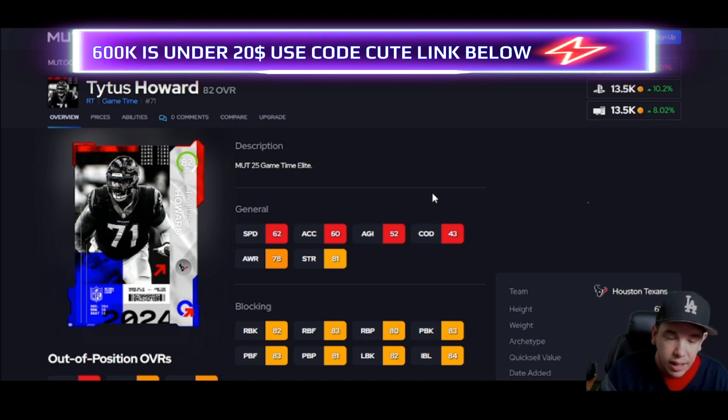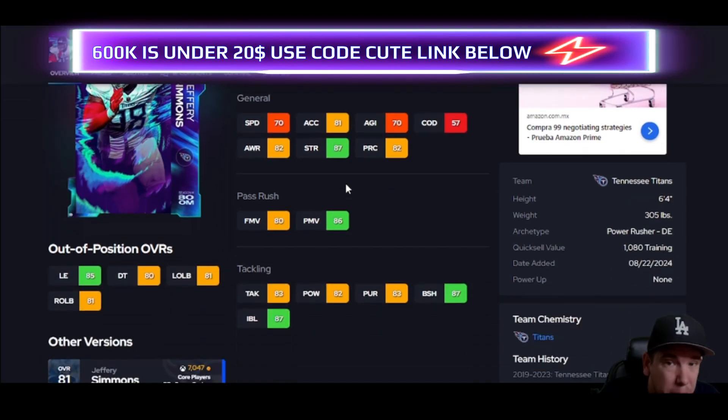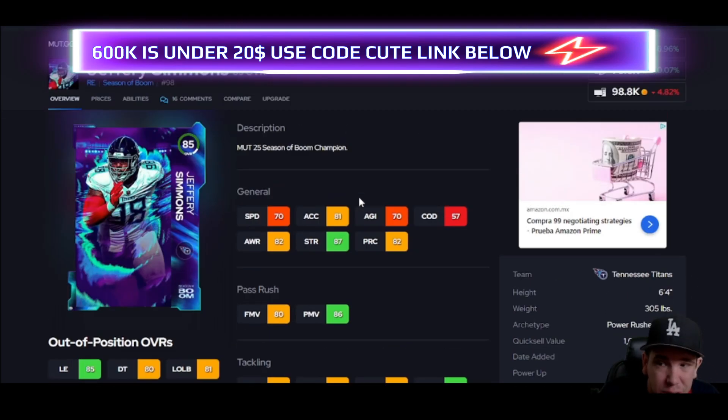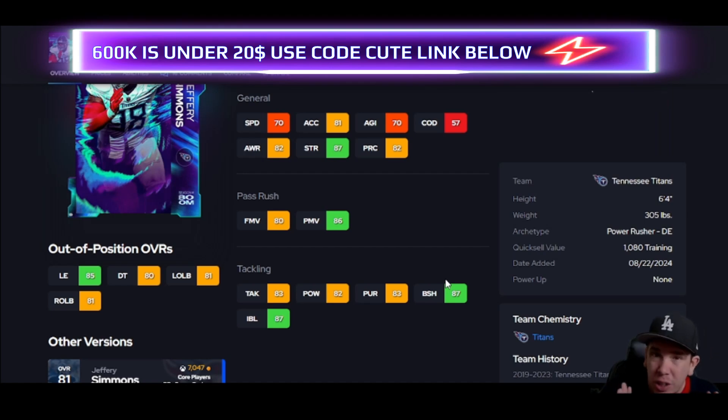Right tackle — Howard — thresholds done. Now let's move to the defense side of the ball. You can get Parsons for 40k, but I do want you to spend 30k more on Jeffrey Simmons — he hits the threshold for power move and block shedding. Go ahead and spend those coins to get those thresholds and animations to really help you stop the run and defend the pass. Simmons is a pretty good investment as far as budget value.